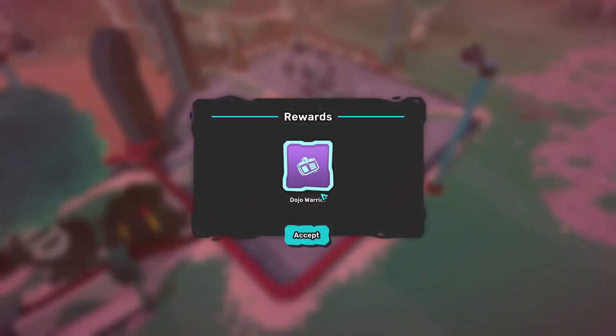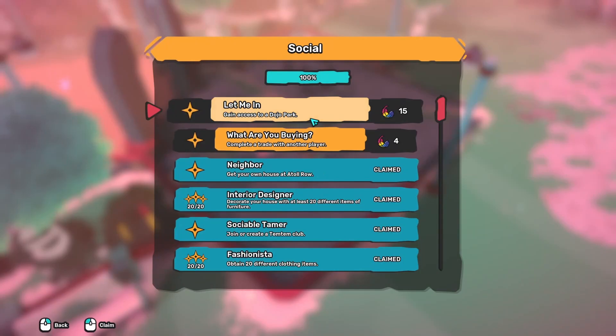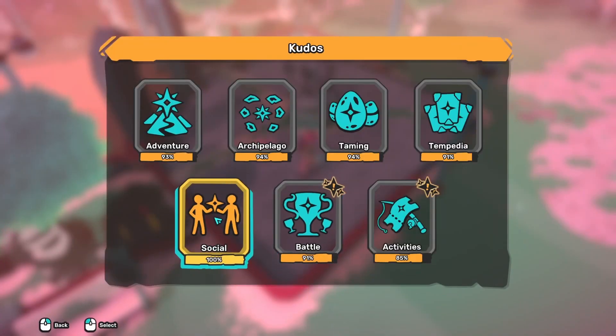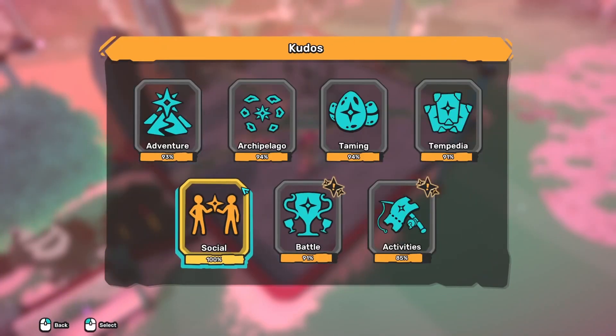Participate in a Dojo War: 20 feathers. Win a Dojo War — we got the Dojo Warrior title! Gain access to a Dojo Park: 15. Complete a trade: 4 feathers. Completing it doesn't give anything specific.